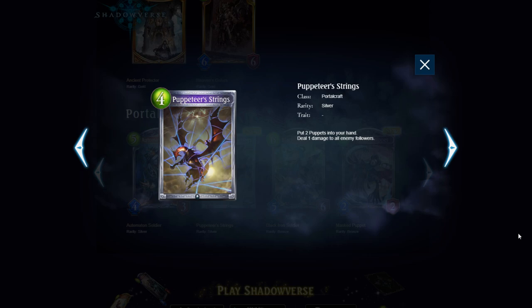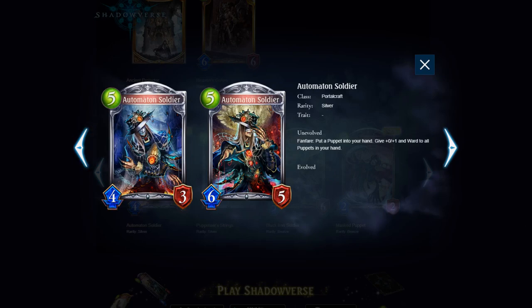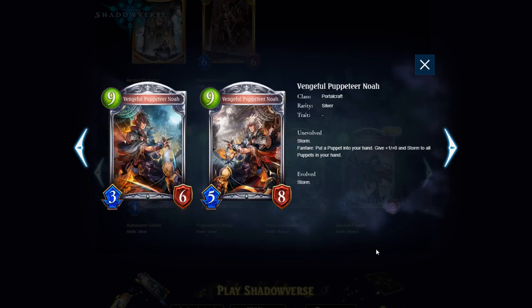Automaton Soldier — 5 play point 4/3. Put a Puppet into your hand and give +0/+1 and Ward to all Puppets in your hand. That's what I'm talking about — you want to keep the Puppets so you can buff them. This card is probably better than the 5 play point 2/2 bronze because it also puts a Puppet in your hand and gives them Ward, which is probably more valuable than having that abysmal body that gets bigger over time by trading Puppets. You want to keep your Puppets — you get a board of wards, which is good especially in Rotation when there's going to be less board clear.